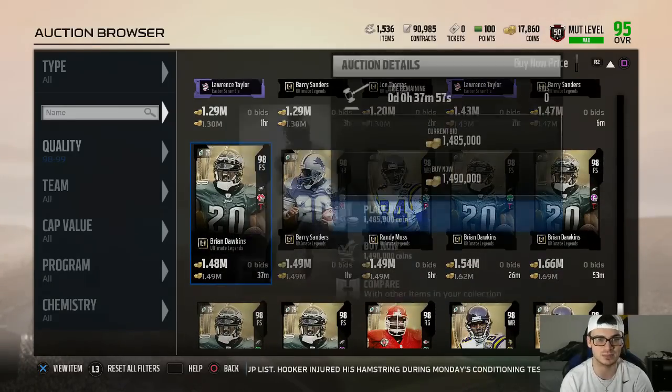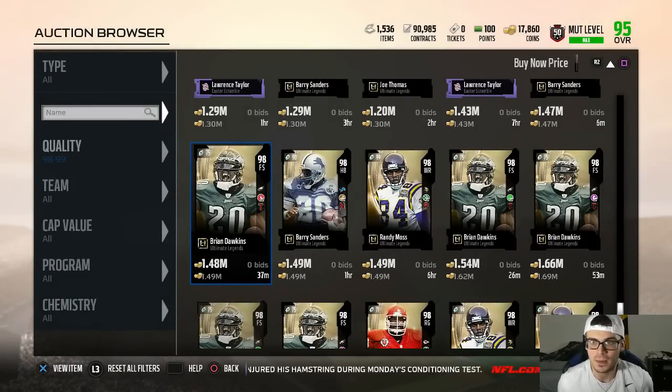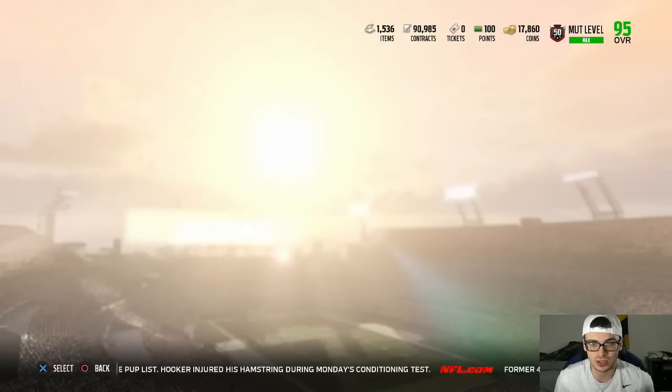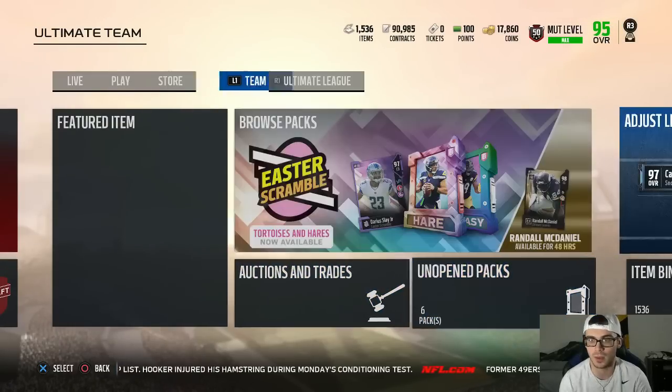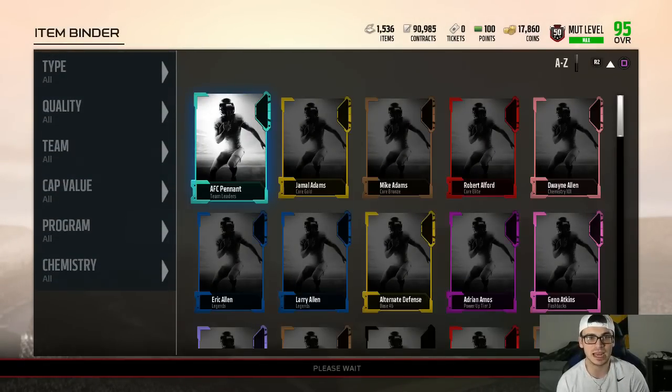Look at the cards you can pull out of here — Brian Dawkins right here, a 97. Oh my god, I would love that card. If he had Secure Tackle, he'd probably be a better free safety than, or just as good as, that Sean Taylor Ultimate Master upgraded card.